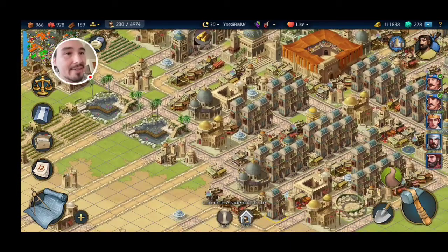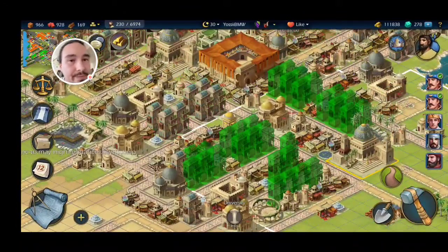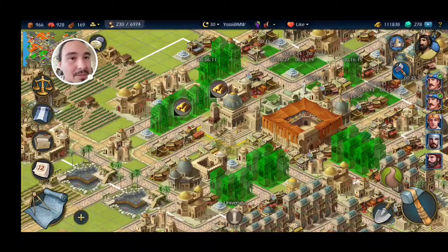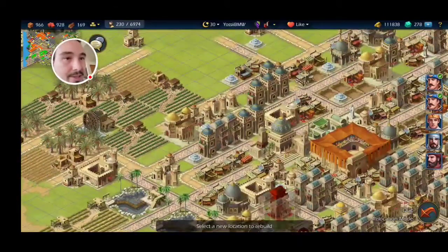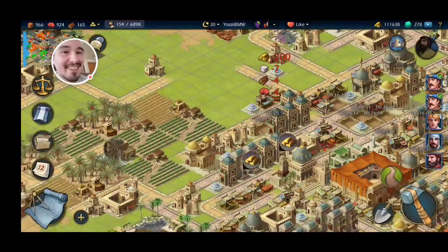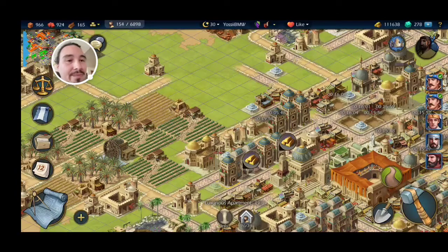This building here is kind of an odd man out — it's the only one not covered by the university system. So I'm going to move this house up here to this new little subdivision that we've been working on. That's going to help me out because it's also going to get that unit upgraded as well.